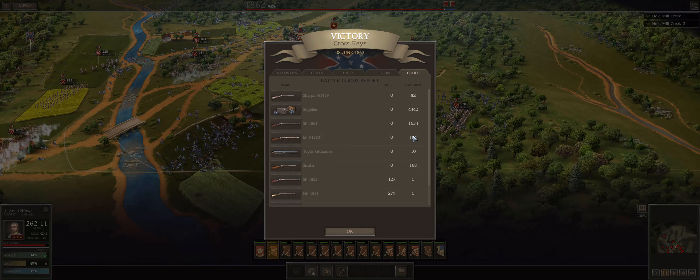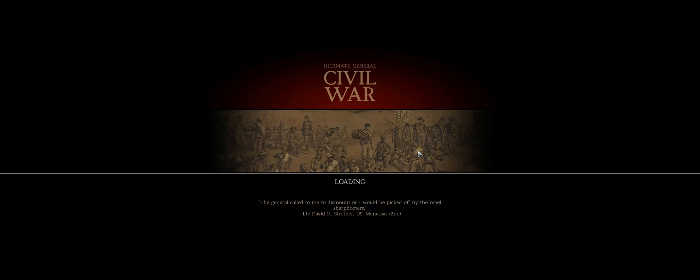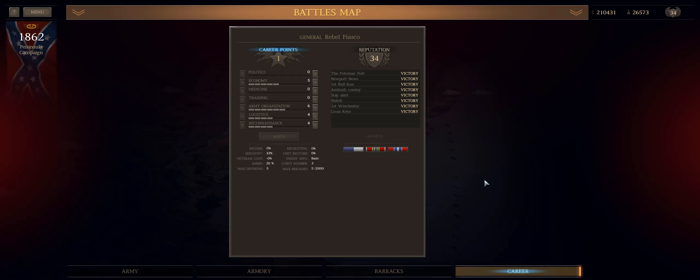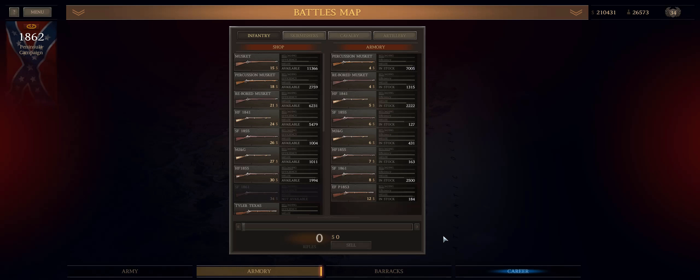I put the last pip of experience into medicine because I'm taking casualties and want to start getting trickle-back — essentially a free veteran and a free gun. I check what guns cost and they're about equivalent to the vanilla game price, so we're in good shape. I can also get 2,500 Enfields, giving four brigades armed with very modern rifles, though with 17,000 soldiers coming I don't know if they're crack, elite, or rookies.